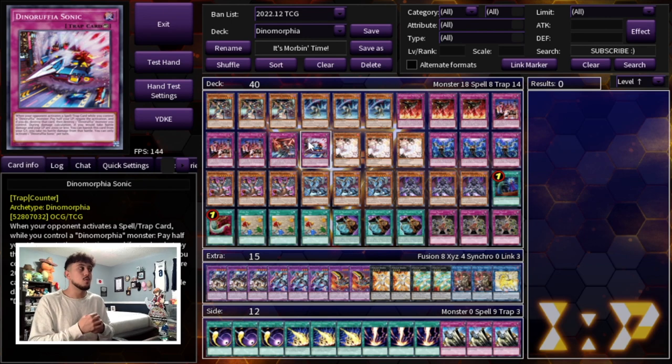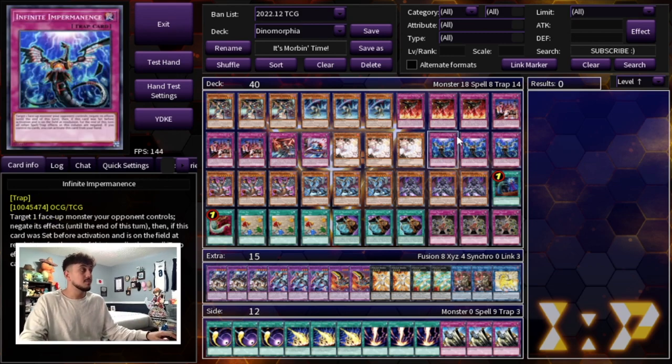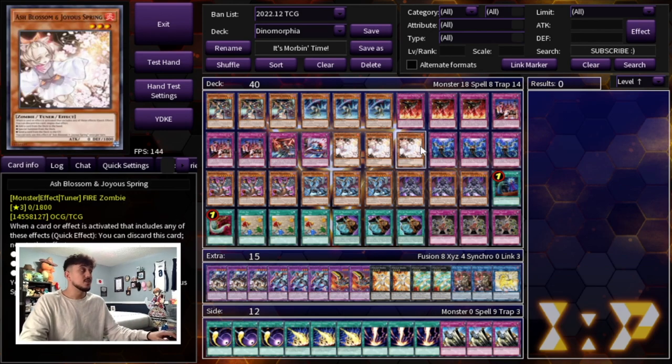Why play more traps when going second you're kind of in a bad position? You can just play hand traps, and even going first those cards are still relevant. So we're playing three Ash Blossom to deal with the Fluandre matchup — it's also pretty good into Tier Limits, especially if you have Ash plus a Bistial monster. We're also playing three Infinite Impermanence. Impermanence is really powerful against the Fluandre matchup and the Sprite matchup — it's a board breaker going second, but if you draw it going first you can just set it as another form of disruption.